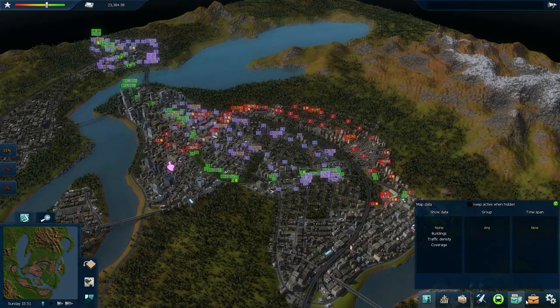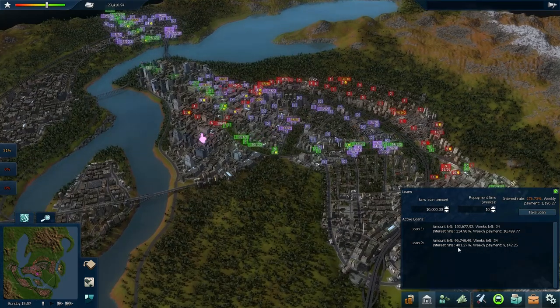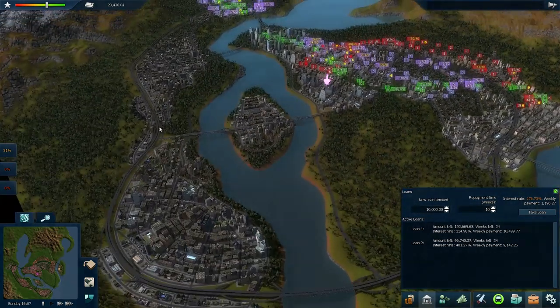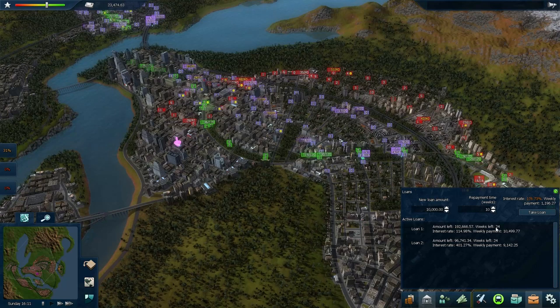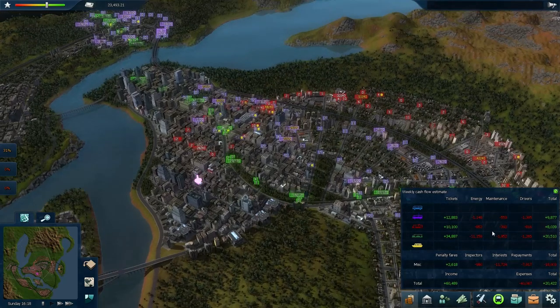Let's look at my finances. I took out three hundred thousand dollars in total. One loan — about a third of it — was at a four hundred percent interest rate, and the other was at a one hundred fifteen percent interest rate. Not too good. But my weekly payments are pretty manageable because I'm repaying them over twenty-five weeks. Even with these repayments, I am making money — all my trolleys, trams, and metros are making money, with the metro making the most.